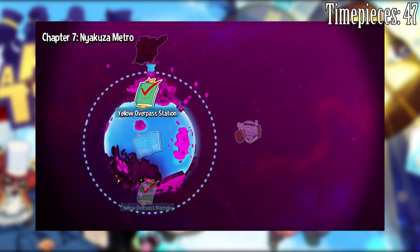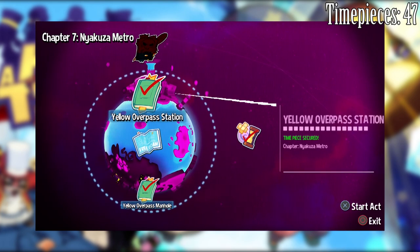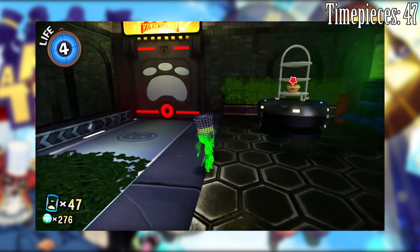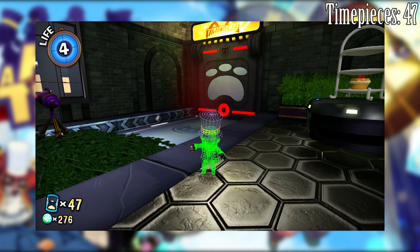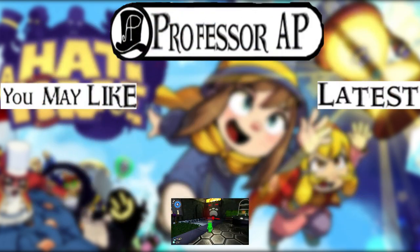Yep, yellow overpass station — and there's the time rift. I wonder how much more I need to get to the finale. I think it's probably going to be a slightly shorter video this time. I think I'm getting the hang of Niakuza Metro. I just got a bit confused there because the gates were open, and I thought I had to go through them to get the other timepiece, but it turned out that wasn't the case. I think it's probably going to be more enjoyable than the Arctic Cruise. Obviously the seals aren't in this one — that does dock Niakuza Metro a few points. But I think I'll be alright going forward, and we'll see what other challenges the other lines in Niakuza Metro offer us.